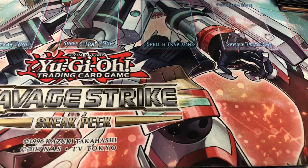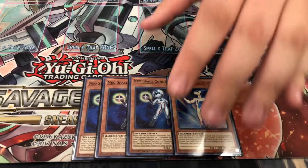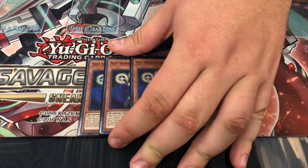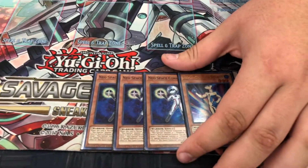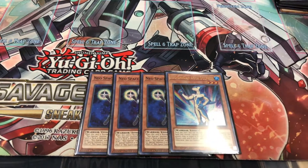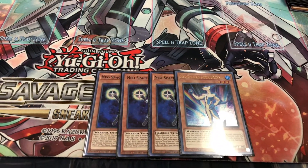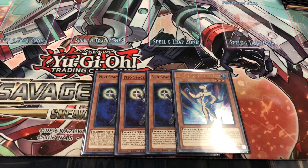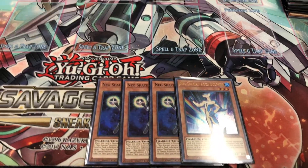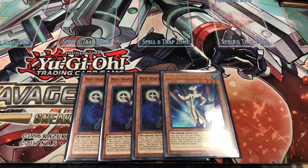And then the Warrior engine with the Neo Space Connector and the Aqua Dolphin. Because one single hand trap hitting the Mermaid kills the deck — although you could technically continue from having your Mermaid getting hit if you have the setup for it. That's the only issue about it, so that's why you run the Neo Space Connector with the Dolphin.